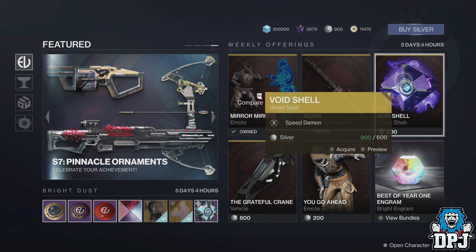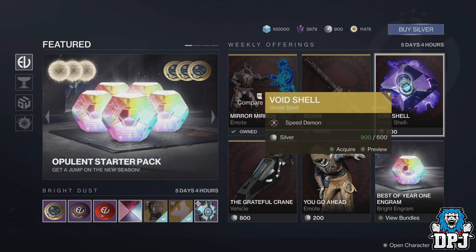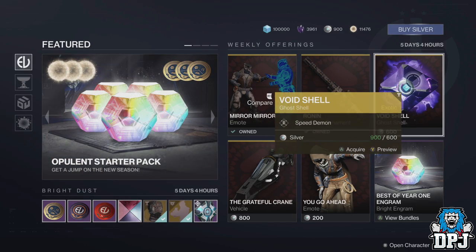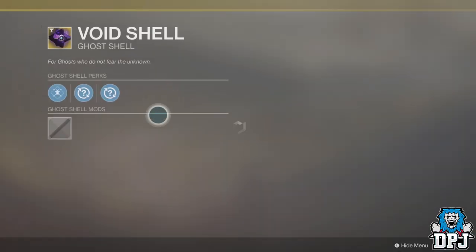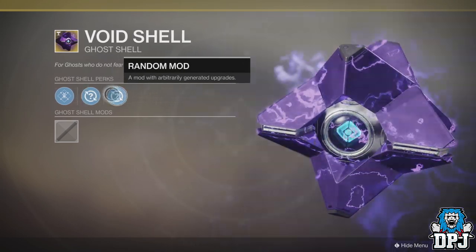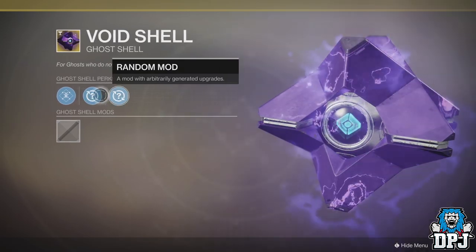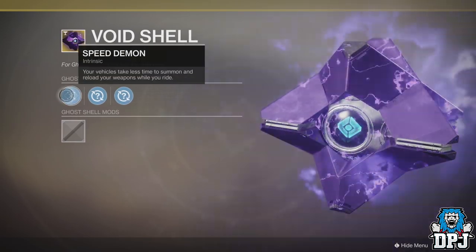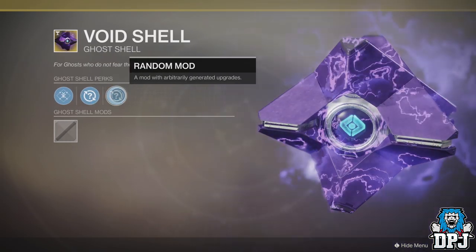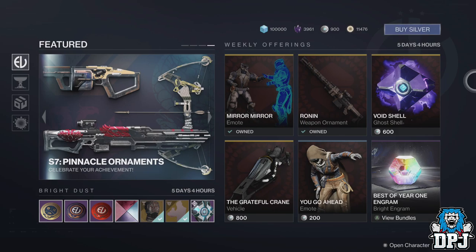Today I bring you this glitch which allows you to keep re-rolling Eververse items purchased with silver. This week there is a void shell selling for 600 silver which looks pretty epic. If you purchase it, it comes with one locked perk but the other two perks are completely random. This method lets you check what those two random perks will be before you actually open the gold shell and lock it to your account — meaning if the perks aren't useful, you can refund the shell, get back your silver, and rinse and repeat until you get the roll you want.